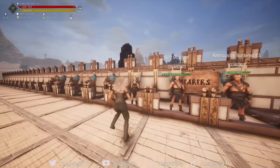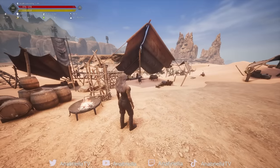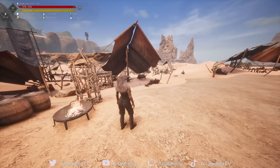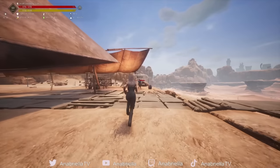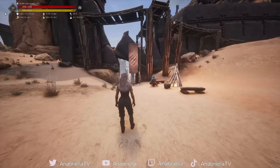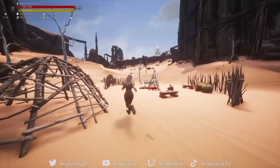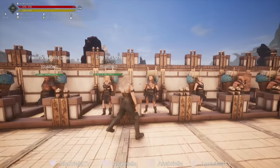If you want a tanky thrall to carry your stuff around, named bearers spawn wherever a bearer can spawn — you have the best chance at the Black Galleon where there are four bearer spawn points. Bearer one and two are near the entrance, bearer three is at the top of the ship with a dancer, and bearer four is downstairs at the very bottom. My second favourite place is the Den in E8, which has three bearer spawns. Keep your eye open while travelling — wherever a bearer spawns you have a chance of finding a named one.